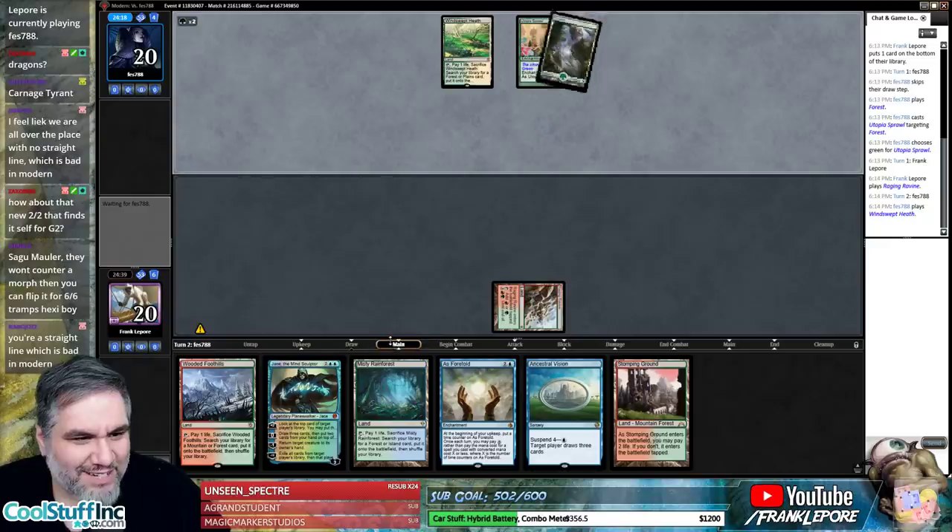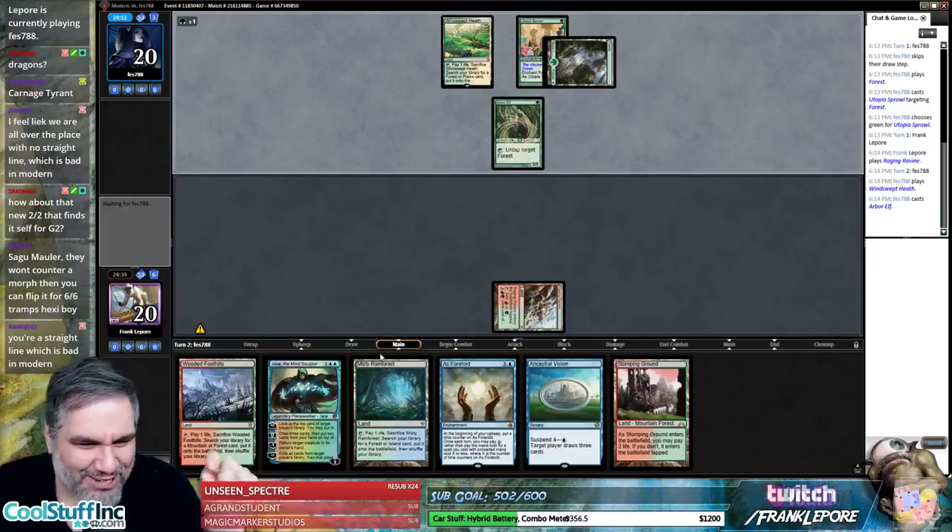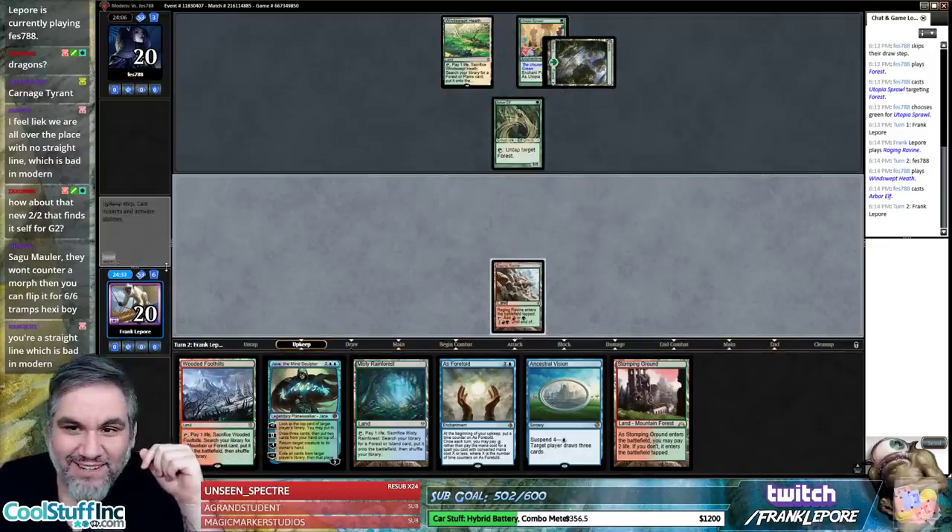Chat is saying we're all over the place, and Nano Joe said 'you're a straight line which is bad in Modern.' I feel like you guys are the evil and good versions of one another — that's pretty hilarious.